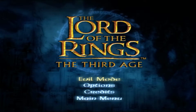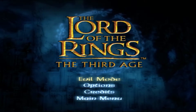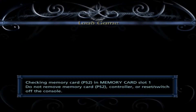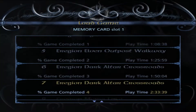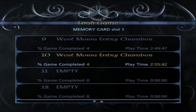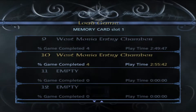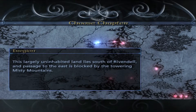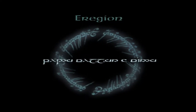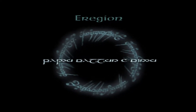Okay, little side project on this one is the evil mode. Found out that evil mode is actually on the main menu, so select evil mode, bring up your saves. My latest one is the West Moria entry chamber, which is at the end of episode five, and then we can go into the Aragorn region and get to do evil mode.